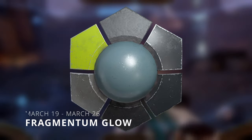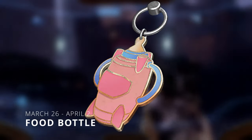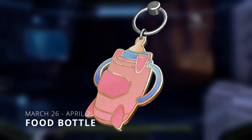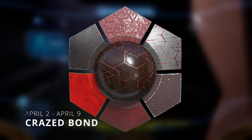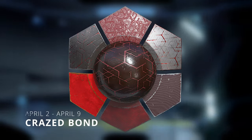On March 19th we got the Fragmentum Glow armor coating, which has a bit of yellow and some teal. On March 26th we got another weapon charm called Food Bottle — I'm not sure what this is supposed to be, honestly probably one of the weirdest weapon charms I've seen. On April 2nd we got the Crazed Bond coating, which we actually see twice.